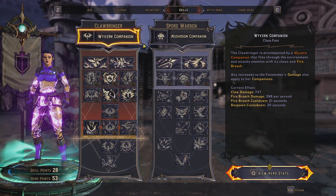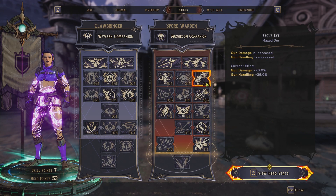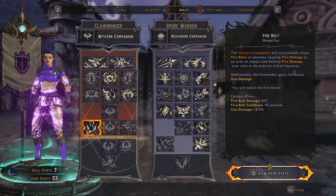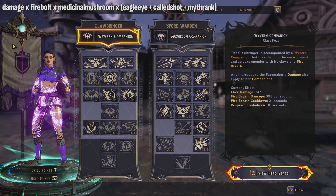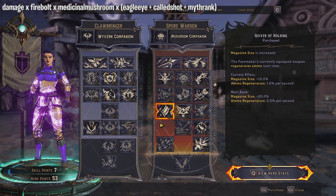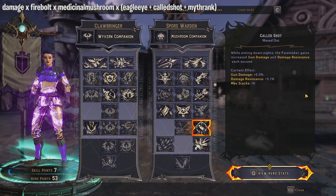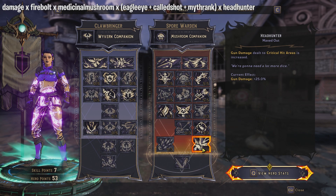Now covering the Spore Warden tree with Clawbringer. The relevant perks are Eagle Eye, Medicinal Mushroom, Called Shot, and Headhunter, alongside Firebolt and Myth Rank. The damage formula is: base gun damage × Firebolt × Medicinal Mushroom (15%) × additive group of Eagle Eye, Called Shot stacks, and Myth Rank × Headhunter for headshots.